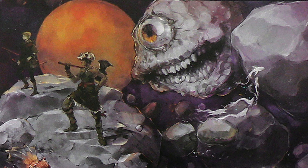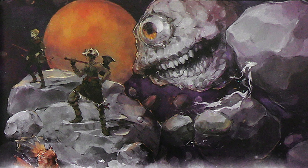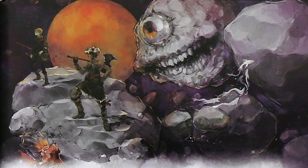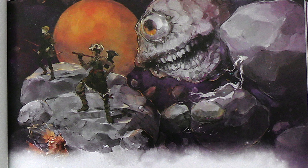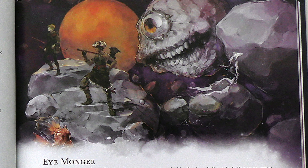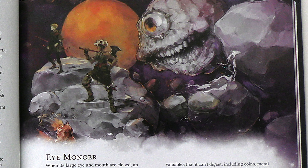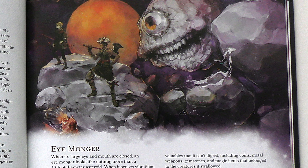There are also some monsters that are both goofy and extremely deadly at the same time. There's the eye monger — close relatives of a beholder. They look like asteroids until they open up their single eye. And much like beholders, they have a special anti-magic cone, except it doesn't extend out of them — it's just inside their gullet. They're these big goofy asteroid monsters that will chomp you up and spit you out, and I think they'll be a ton of fun to fight.